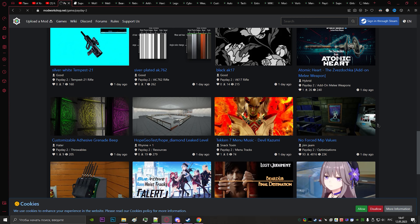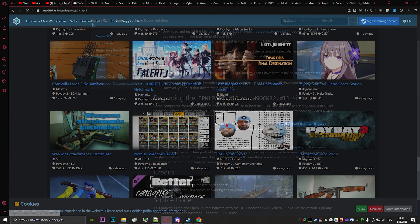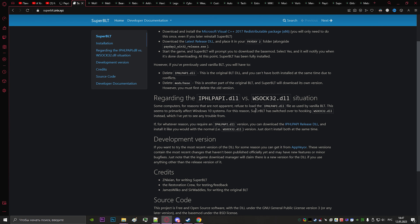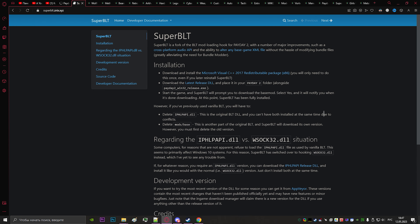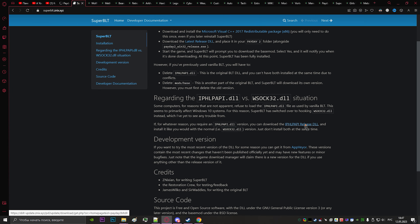Any mod for Payday can be found on Mod Workshop. If you can't find it here, try to search it on the internet. And keep in mind, I'm almost sure you'll have a great amount of crashes, so be ready for this.